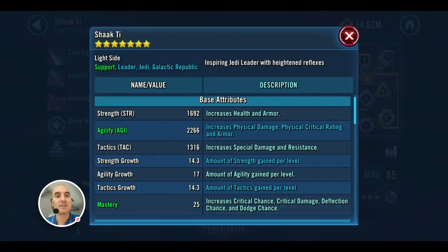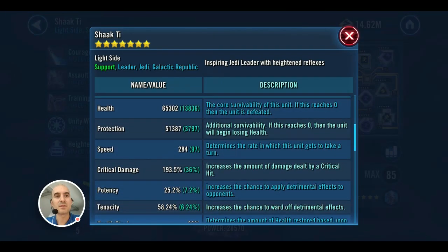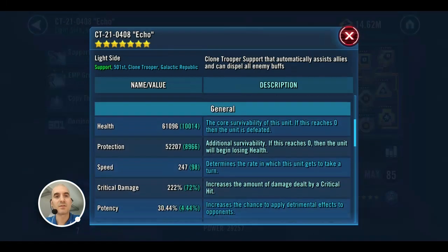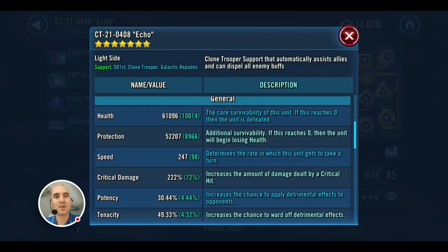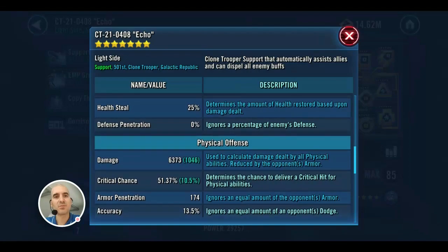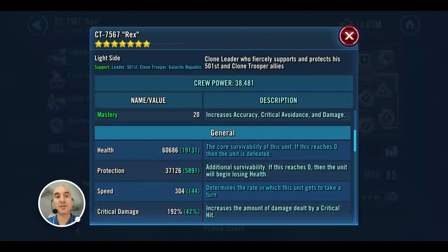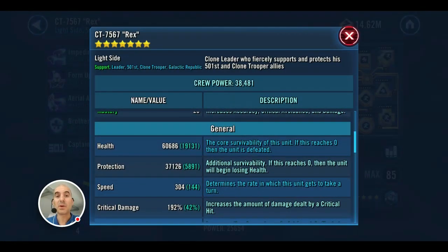Looking at the mods: Relic 5 Shaak Ti has a speed of 284 — that's all she really needs. Relic 7 Echo is modded for damage with some speed as well. Speed isn't crucial for him, but the primary focus should be damage and offense. Relic 4 Rex is modded for speed at 304, and he'll also get extra speed from his unique and from Shaak Ti's lead.